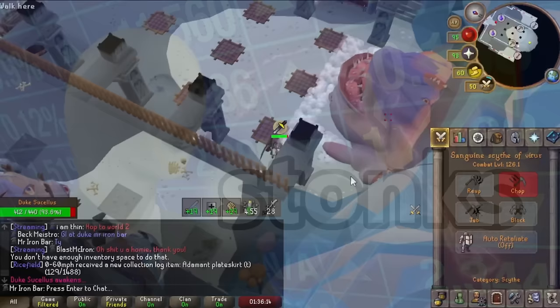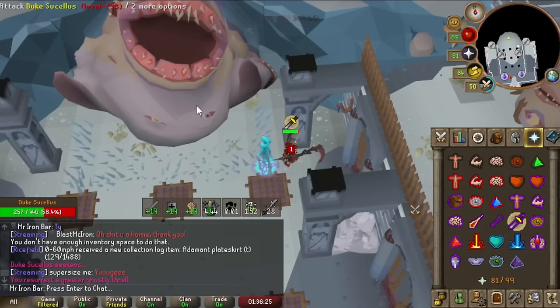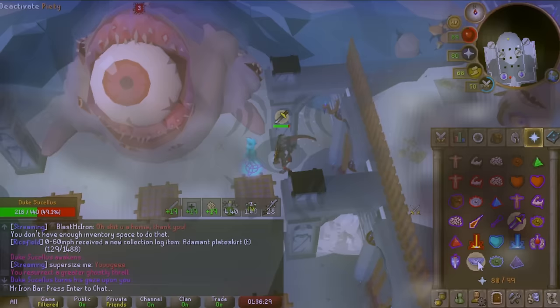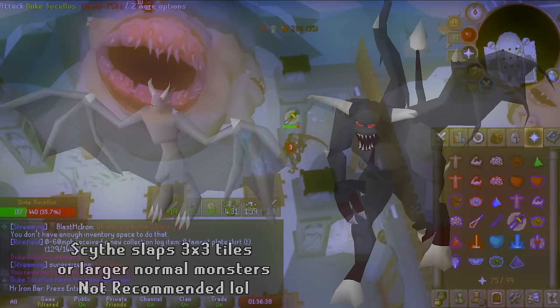For iron players, you can justify using the Scythe at more places due to less blood rune use. I'm going to show you which bosses the Scythe excels at nowadays. You can also use the Scythe on regular NPCs that are 3x3 tiles or larger like Gargoyles or Black Demons, as it's the best weapon for those kinds of NPCs too, but I highly would not recommend it unless you are absolutely too rich for your own good.